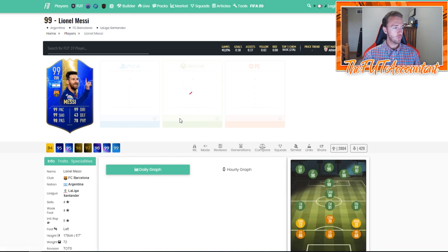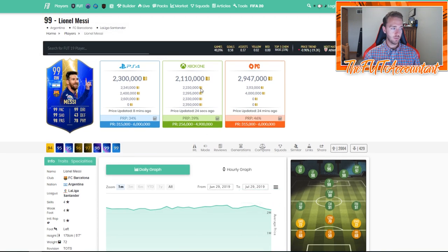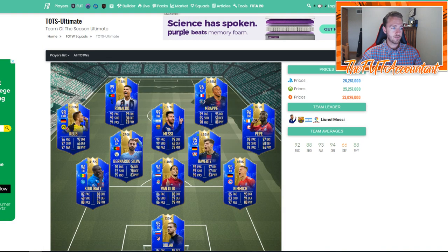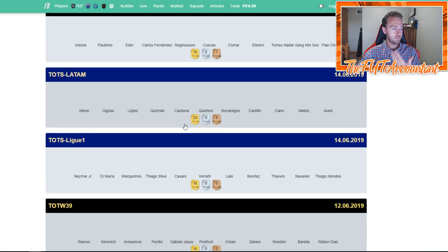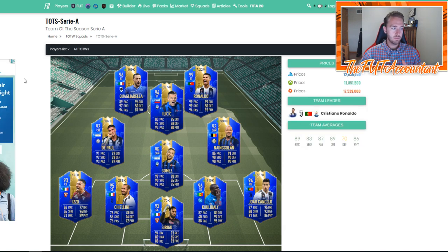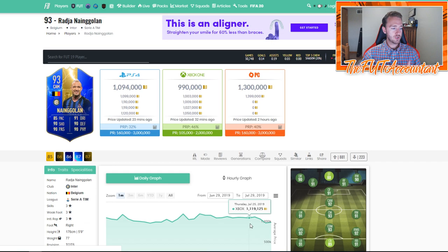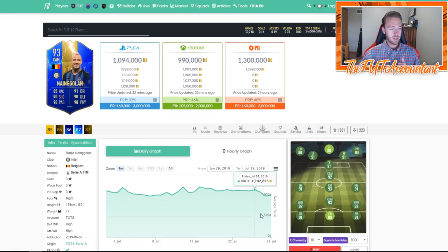One card in particular — this Messi card is at 2.1 million right now on Xbox. He was 2.4 million this weekend, and it's been a nice decline over the last couple of days, especially with the batch 3 hype and now this SBC as well. This SBC hasn't really impacted a ton of TOTS player prices that I've seen, but it's going to continue to affect prices throughout the next week.